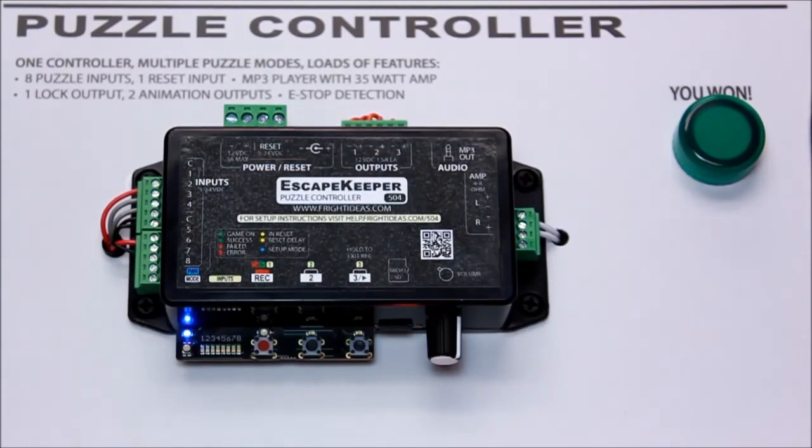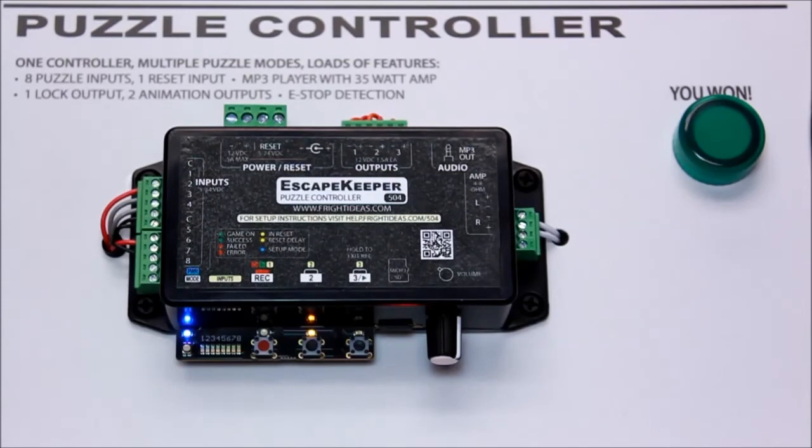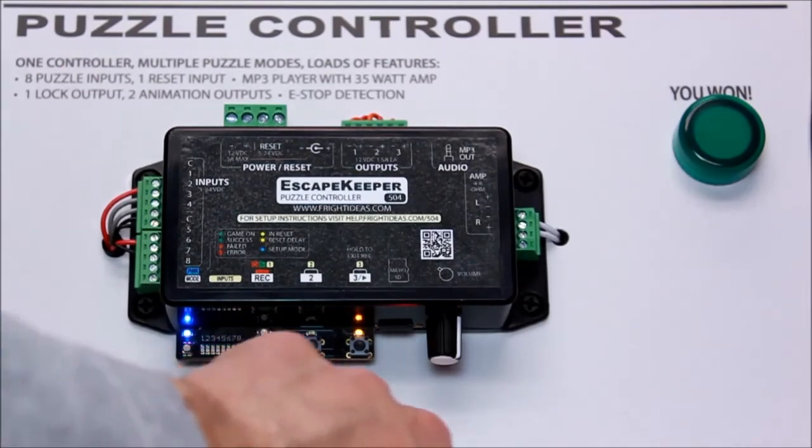And that's it — that's set up for Mission Impossible. There's also no programming for this one. You would just hit start and by default the output two starts blinking. Usually we use it as a light on the reset button — they'd have to hit the reset button.